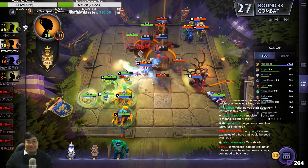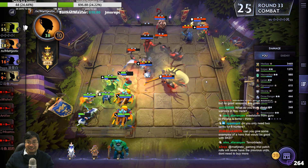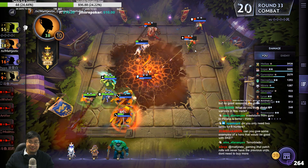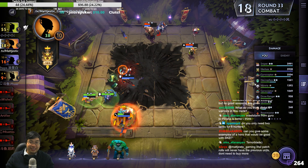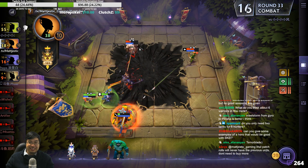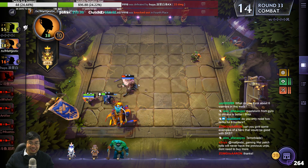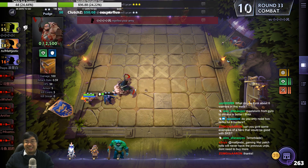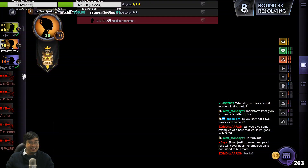Pudge is so good — he hooked the Tusk back. There's a big Doom. Everyone getting hooked everywhere. It's a close fight — such a close fight. Top three, not bad.